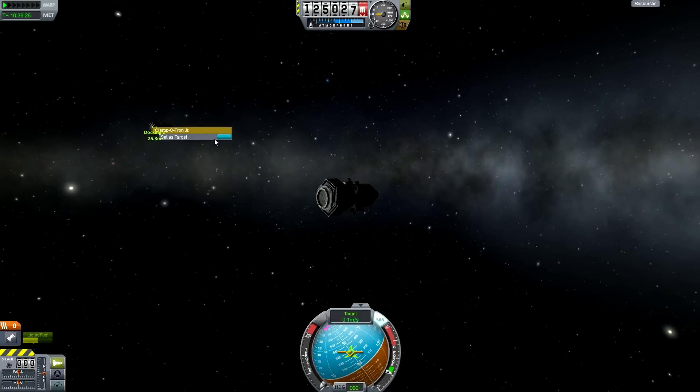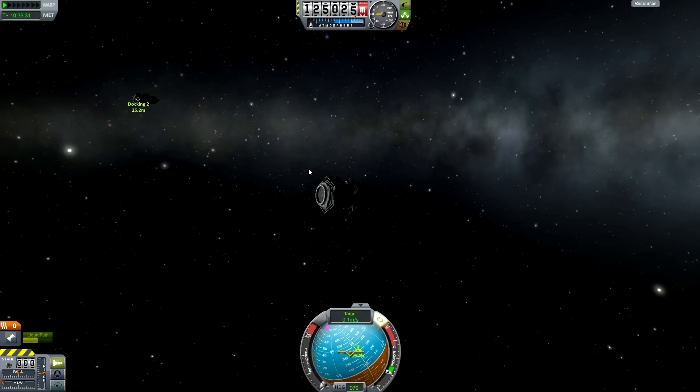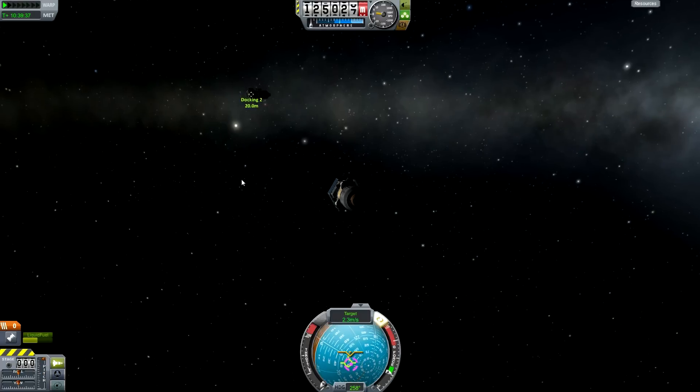Now we can right-click on the docking port of our target and hit 'Set Target'. Then I'm actually just going to get a little bit closer, burning very, very gently, and after this we're just going to start using RCS.